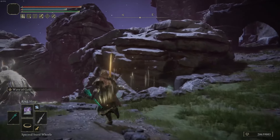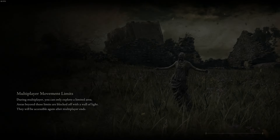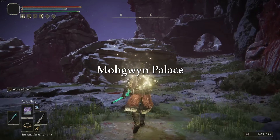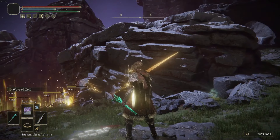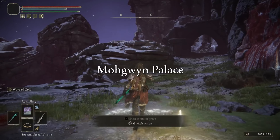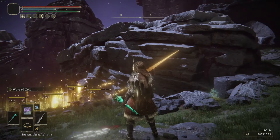In preparation for the DLC we have some stuff to accomplish - starting with rune farming. We're here at the Palace Approach using the Sacred Sword and the Wave of Gold skill to farm all of the Albinaurics and get some juicy runes. I'm using a macro, which is basically a recording of a series of keyboard inputs being replayed, allowing me to farm automatically without any inputs - I can leave and use this overnight, which is the big thing for me.